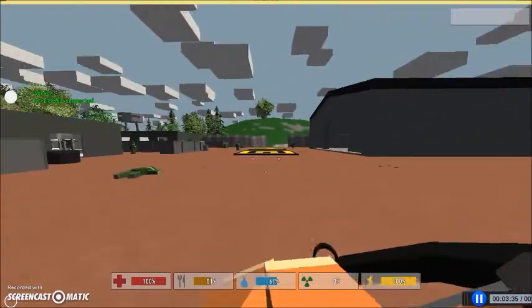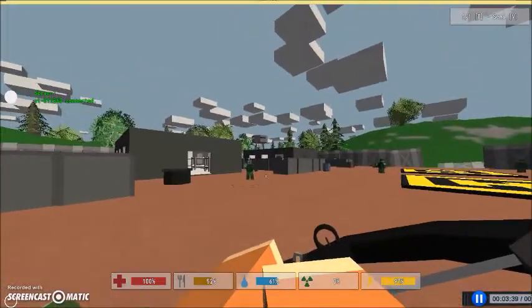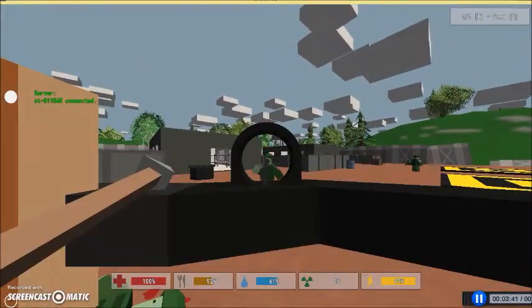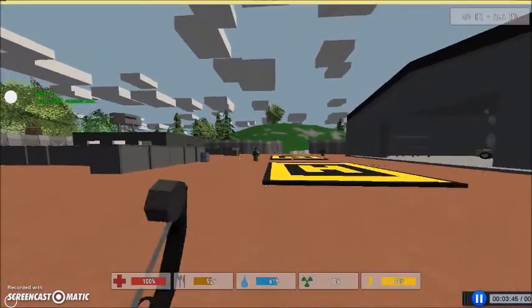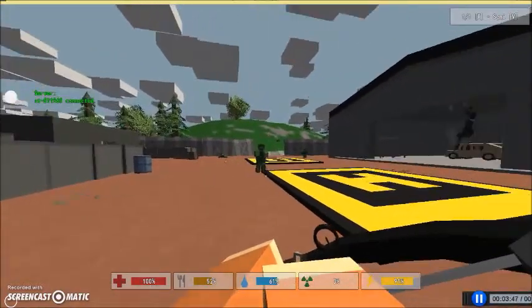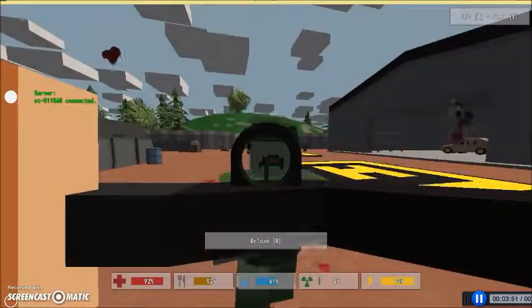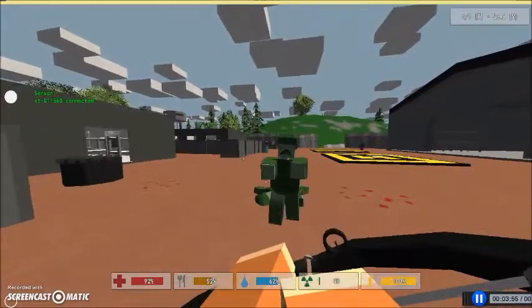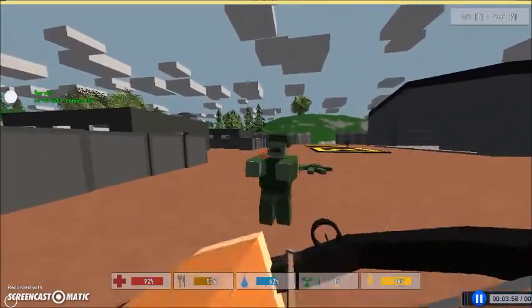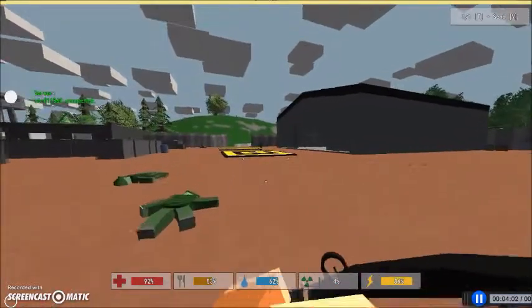Another good weapon to use is the compound bow, which doesn't have a scope. You could probably get a sight for it. It's still pretty good if they see you and come close, because with the crossbow, technically speaking, you don't have to aim to shoot, but it makes it easier to hit them. If they're close, it's not exactly the best idea with the crossbow, but the compound bow is very good for close combat.